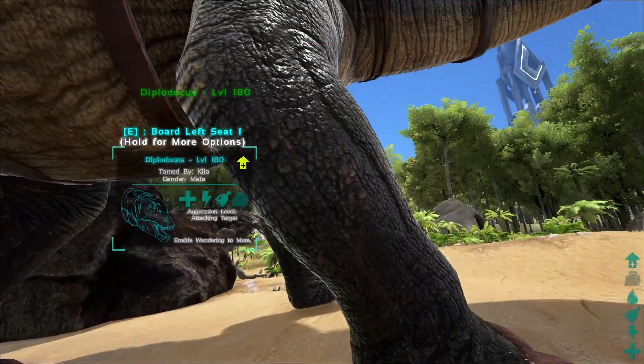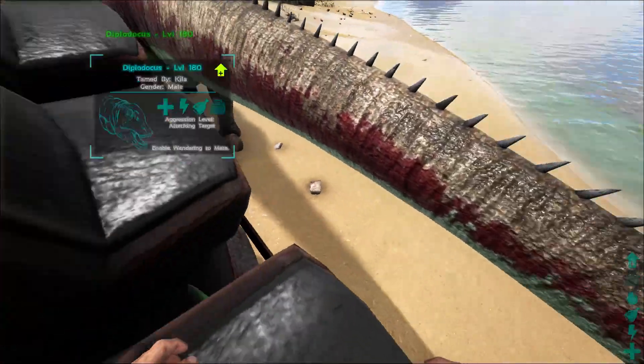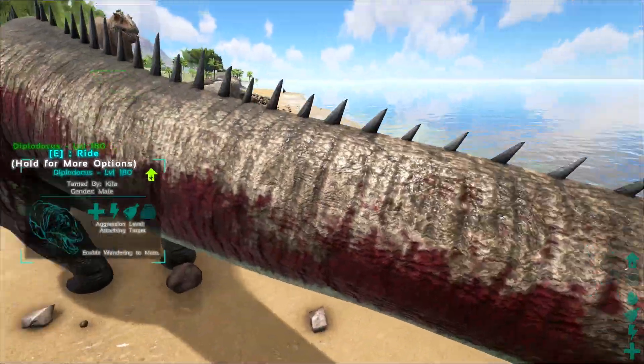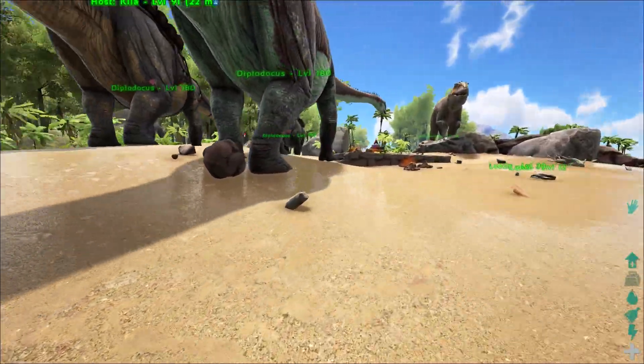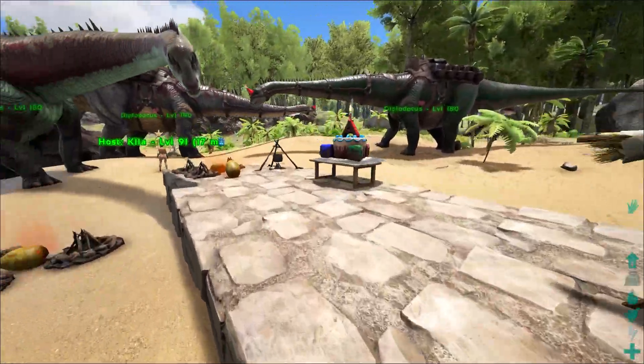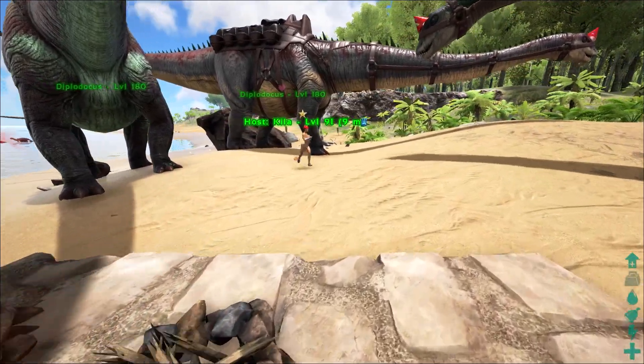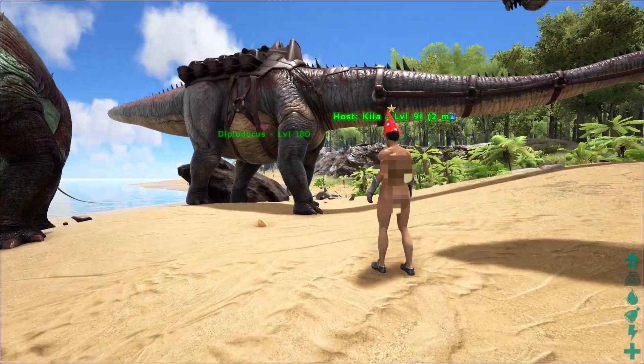All it does is knock — it has a crazy knockback. But this is kind of cool. You could get a bunch of people on there and just have them shoot things off the side of it. Yeah, I think that's the point. And it's fast — that's really fast for a sauropod. Do you think they're going to do any sort of platform saddle for this guy?